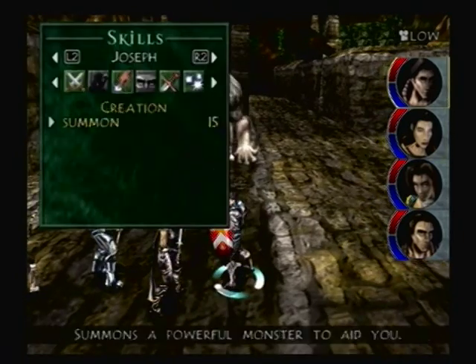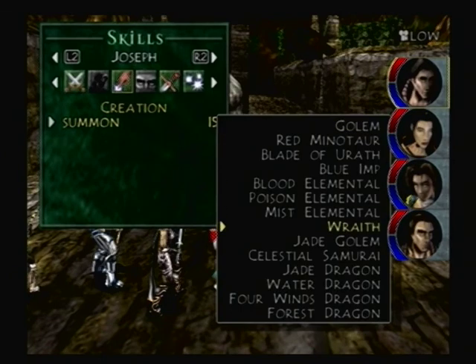I wasn't expecting it to load that fast, but speaking of getting ready for the fight — you can't carry a summon monster through the loading screen because you're transitioning into a new area. But there's a secret trick to beating this guy. Titus, as you might expect being the demon of stone, is very weak against blunt effects.